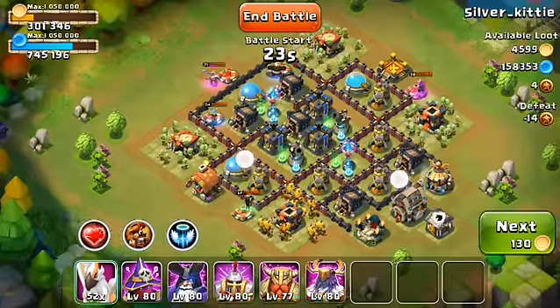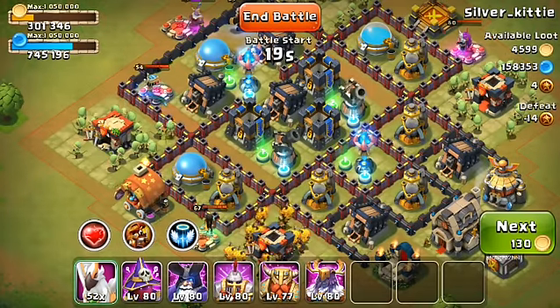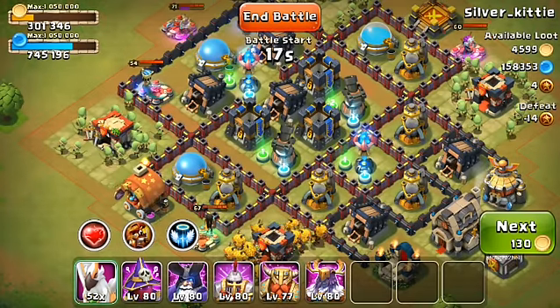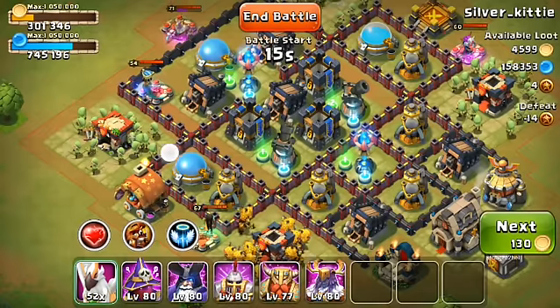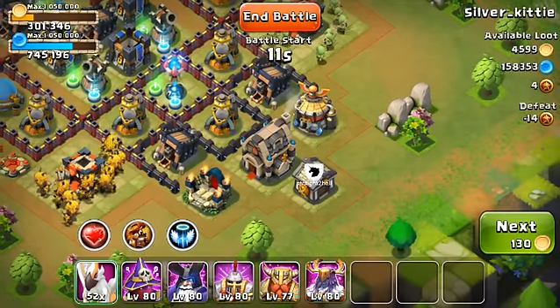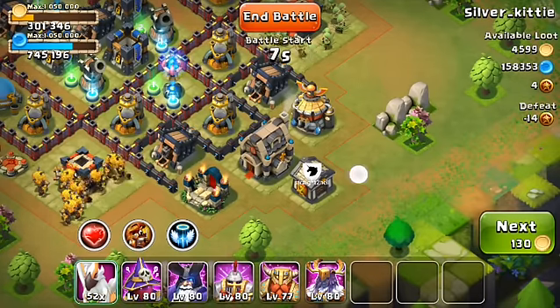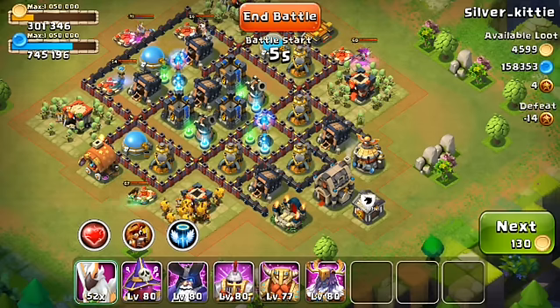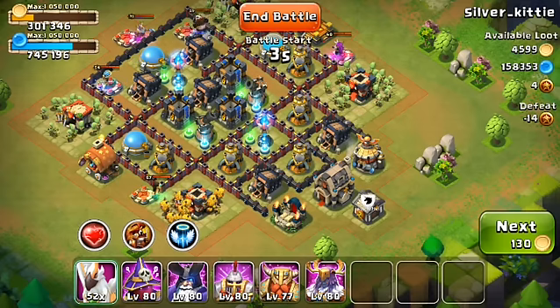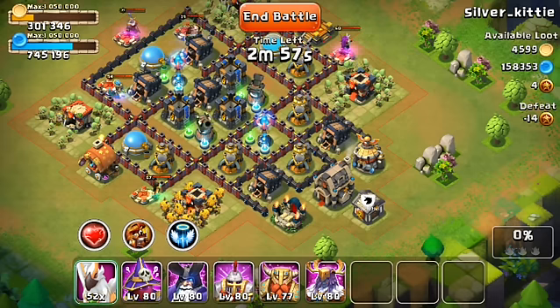This is just ridiculous. This is like Thunder God's dream base, because he has so many walls to hit with that big hammer of his — it is just perfect. And the only thing you really got to do here to beat this massive, beefy, impossible-to-destroy-looking base is keep your Thunder God alive, because he's going to whack on these high-level walls.